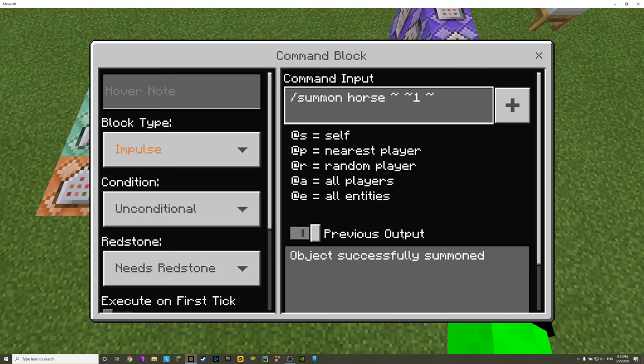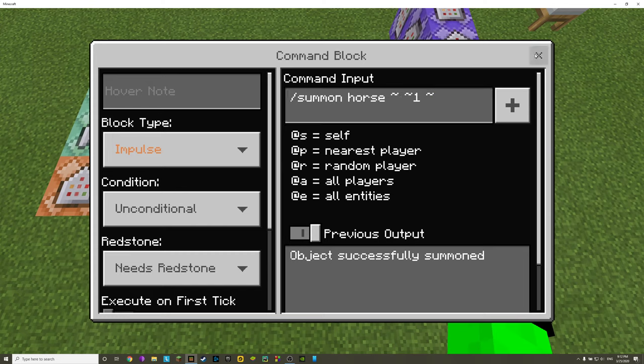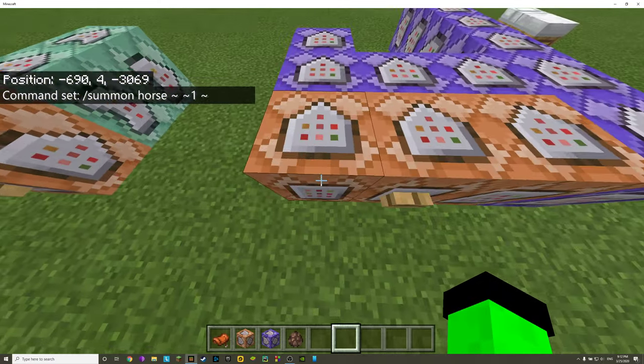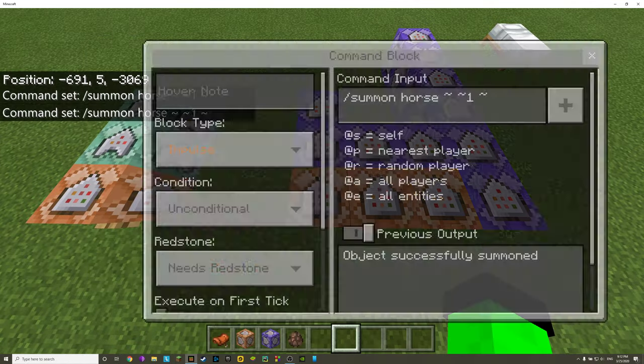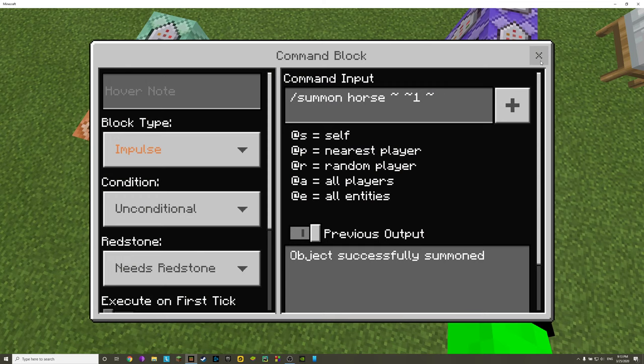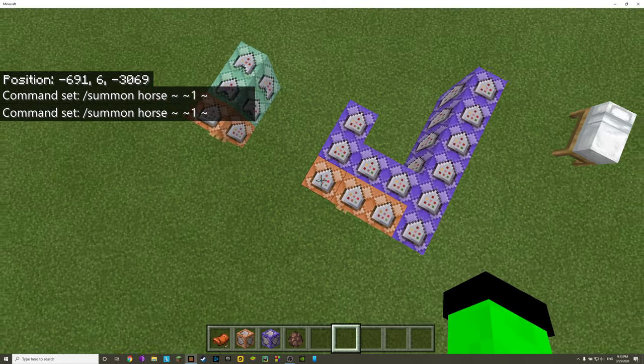It's just a ravager teleported to a horse — that's pretty much all it is. The first command is simply: /summon horse ~ ~1 ~ . These three tildes mean we're going to summon the horse at this command block but one block above it, because we don't want the horse to summon inside the command block, which would get messy.